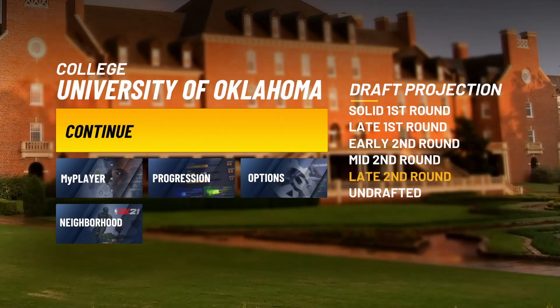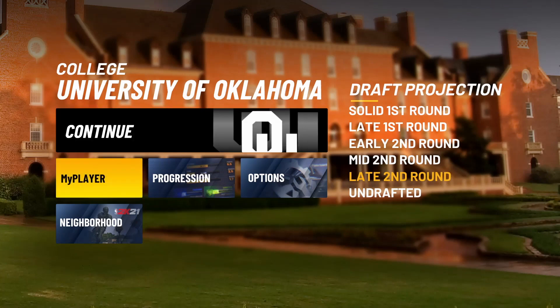Once you create this build, go ahead and foul out all of your high school games. When you get to college, let that first college scrimmage game play through, and then you will get to this screen right here — your second college game. All you want to do is load up into your second college game.